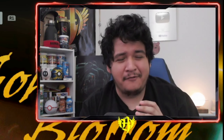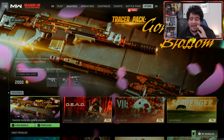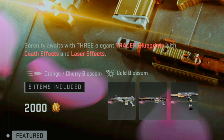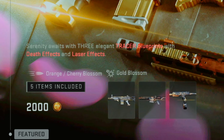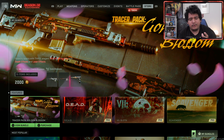So what's up guys? It's Hira here and welcome back to another video of Call of Duty Modern Warfare 2 Multiplayer and Warzone 2. In today's video we got a special Tracer Pack Bundle known as the Tracer Pack Golden Blossom Bundle, which comes with 3 Elegant Tracer Blueprints with death effects and laser effects, Blossom Tracers, Gold Blossom Death Effect — a TAC Blueprint, an MCPR Sniper Blueprint, and the X13. It's only 2000 COD points, usually bundles are 2400, I guess because it doesn't come with an Operator.